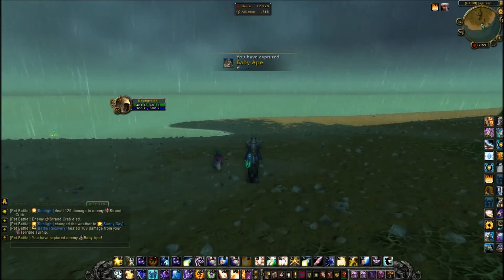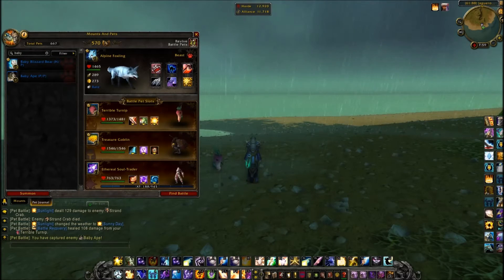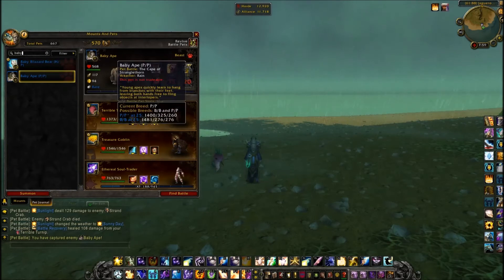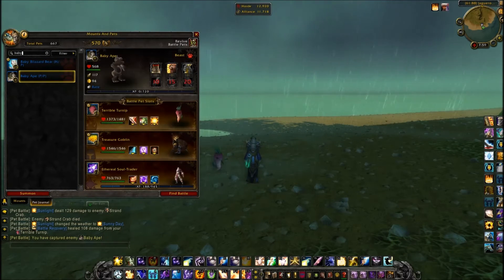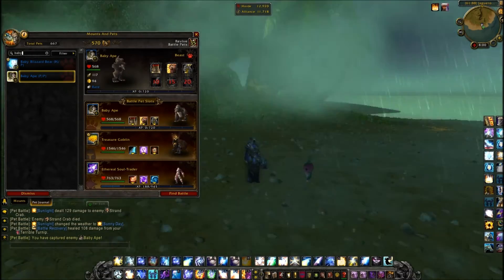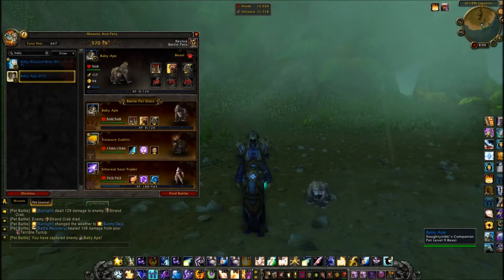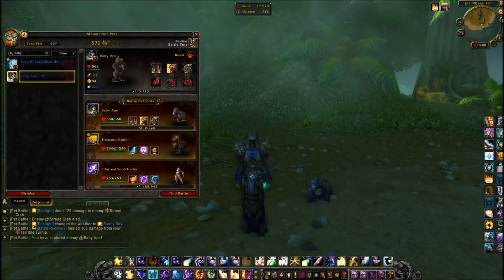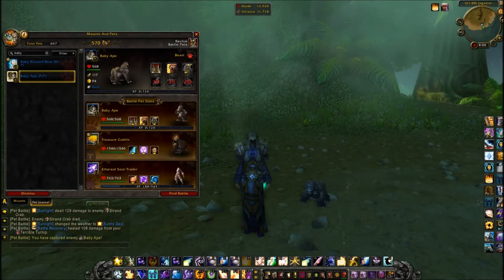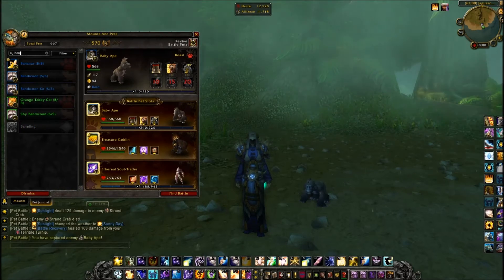I've been catching a lot of wild pets that I haven't had in my collection — those really rare ones that I don't like to spend a lot of time looking for. What I always do, and what I recommend to you guys looking for your baby apes, your unborn Valkyrs, your mini infernals: just park an alt at the spawn points where those pets spawn and check it every couple hours, every day, or every couple of days, and before you know it you'll catch it no problem.